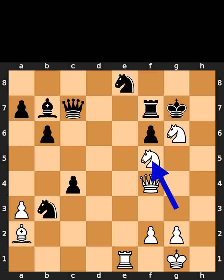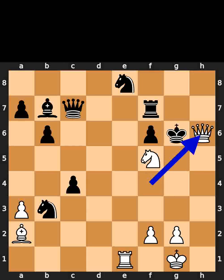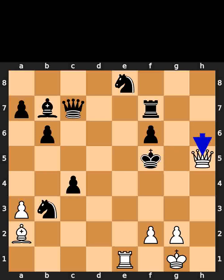White plays knight to f5. Checkmate. Black takes the knight on g6 using the king. White plays queen to h6. Checkmate. Black takes the knight on f5 using the king. White plays queen to h5. Checkmate.